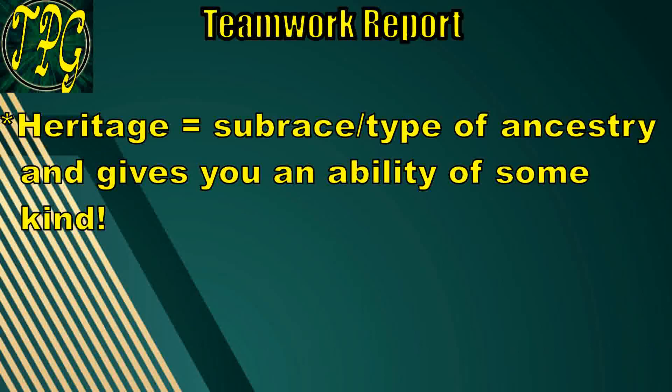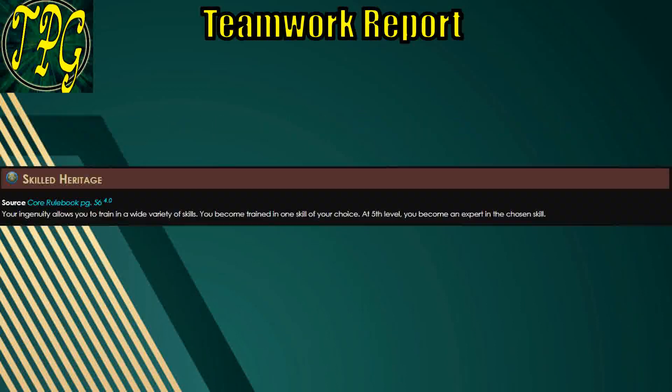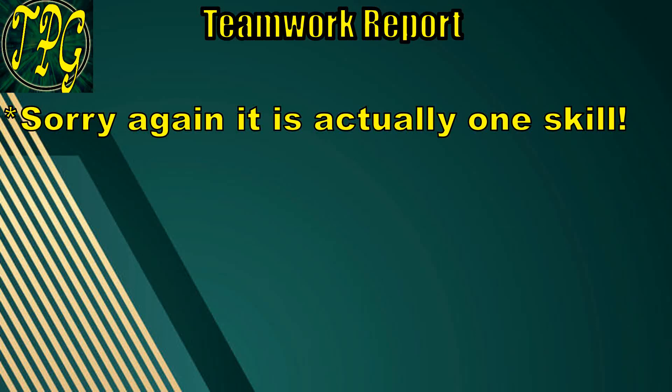Then you're gonna pick a heritage — this is your subrace, or what kind of human or Ysoki or whatever ancestry you are. For example, you could be a skilled human, and each heritage gives you a certain ability. Skilled human, for instance, gives you two extra skills. You also get to pick an ancestry feat at first level and every four levels afterwards. These are feats tied to your ancestry — so instead of Ysoki having cheek pouches automatically, in Pathfinder 2e you gotta take a feat for that. The ancestry will also tell you whether you're small or medium, what your speed is, what your vision is, and any special abilities not tied to feats.